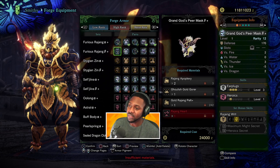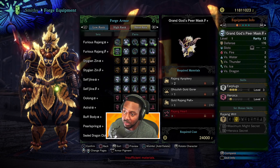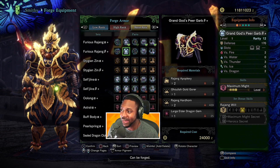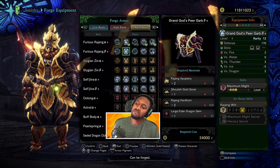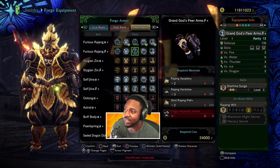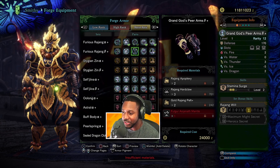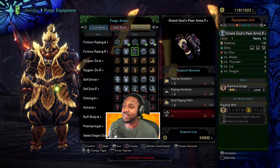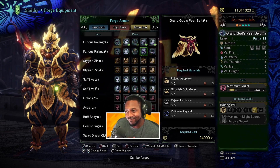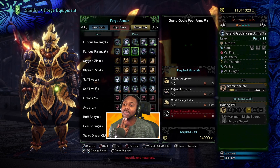Now let's check out the beta and see how it looks. The headpiece comes with a level 4 slot. Earplugs and Heroic — if you use earplugs, that's the way to go because very, very efficient with three levels of it. Maximum Might with a 4 and 2 slot — if you're going for Maximum Might and building around that, I can see that being useful. Next, Stamina Surge with 4, 2, and 1 slots, so the slottage is good. And another Maximum Might piece with 4, 2, and 1 slots as well, giving you a lot of decoration slots overall.